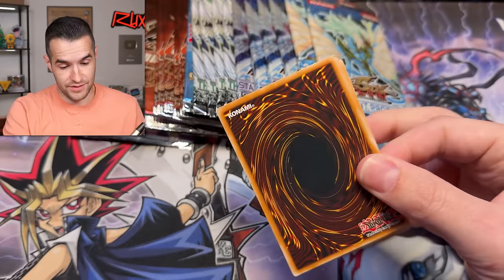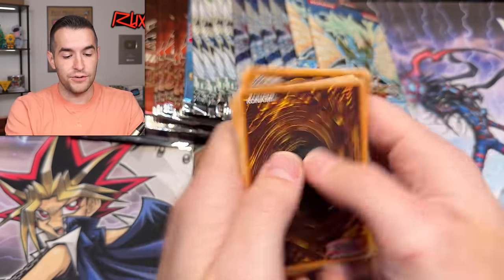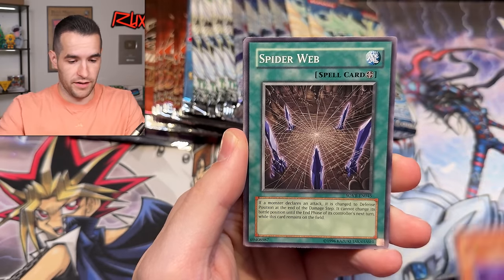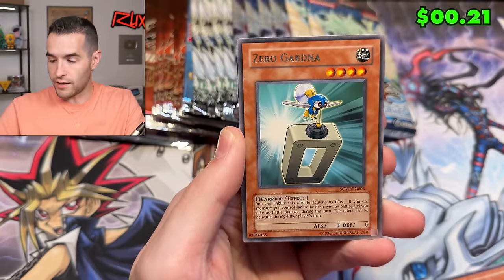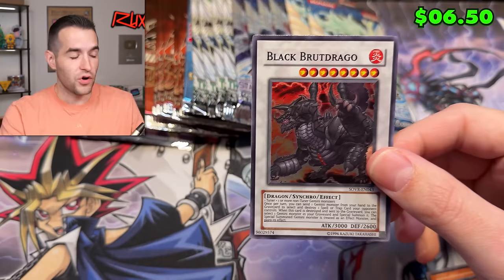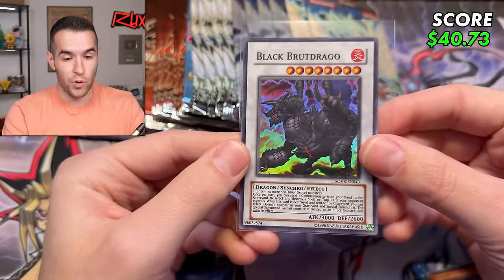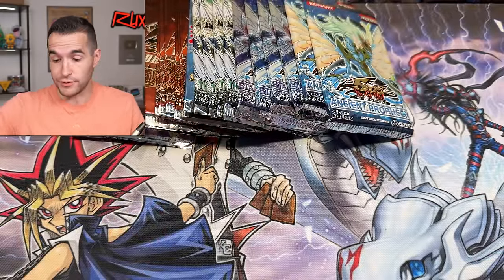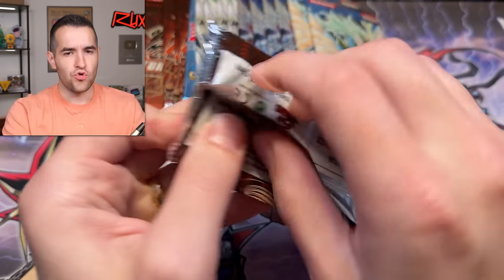Still a ghost rare, ultimate rare, first edition ulti Stardust — that would be okay with me. Spiderweb, Level Eater, Quick Draw Synchron, Zero Gardener. Synchro Black Brew Drago — that's actually a good Edison card, I think it's like $10 maybe even more, and I don't think it has a reprint. That's a good pull — one of our best so far.